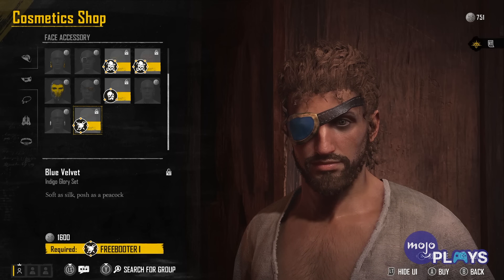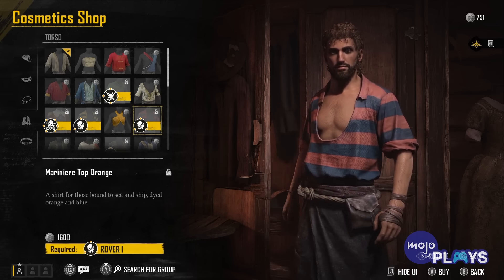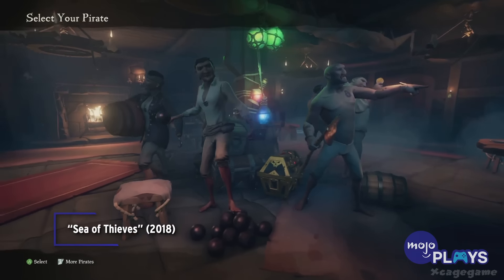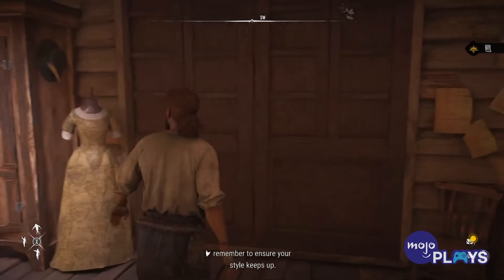If you're looking for a deep Character Creator, you're likely going to be disappointed. It's certainly not on the level of Fallout 4 or Baldur's Gate. But considering Skull & Bones' biggest rival is Sea of Thieves and its infinite Pirate Generator, maybe this will still offer players enough choice. As your reputation grows, remember to ensure your style keeps up.